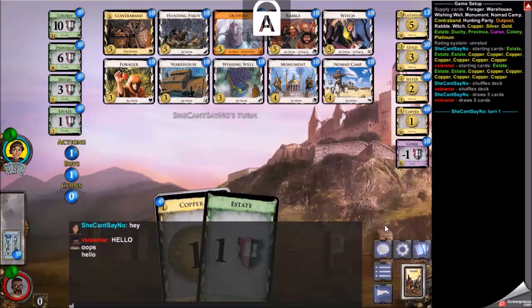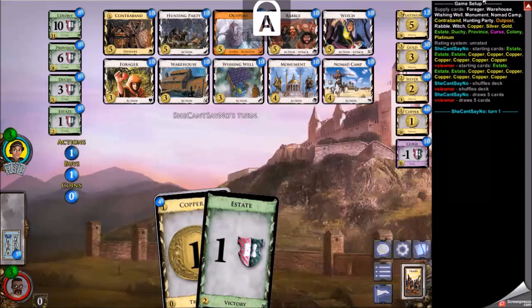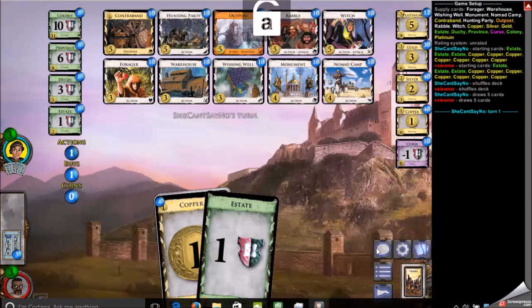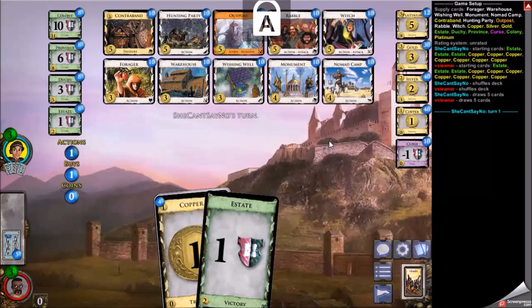Welcome to my final match of season 16 here in the Dominion League against She Can't Say No, also now known as SCSN. This match came directly after my match with Steph, so I was a bit tired after that because it took close to 3 hours to play him. I'm just trying to sort out why this giant A is above the screen — something is wrong with my cap slot, but it will go away soon enough.